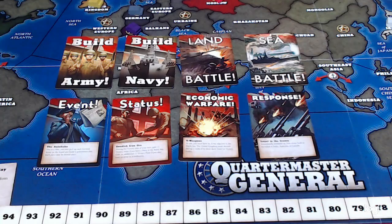There are 8 card types in Quartermaster General and each player plays 1 card per turn. These are: Build Army, Build Navy, Land Battle, Sea Battle, Event Cards, Status Cards, Economic Warfare Cards, and Response Cards.